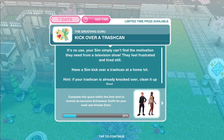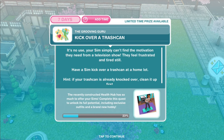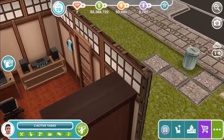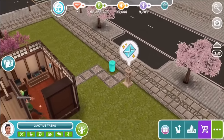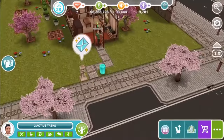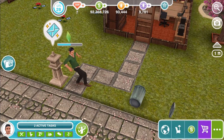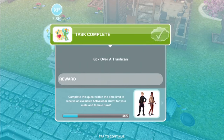Kick over a trash can. Your Sim simply can't find the motivation they need from a television show — they feel frustrated and tired. Have a Sim kick over a trash can at a home lot. Kick over for two seconds. This is not the way New Year's resolutions should be going. Feel that rage!